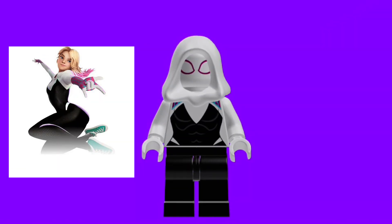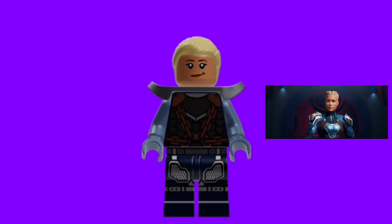Starting off, we have Spider Gwen, and this is the exact same one that was used in the set, with just regular black legs and all the specialized pieces that go with her. There's not very much to say. Then we have Paradigm, and I did decide to go with the unmasked version, because I do like that version a little bit better, because it looks more unique than the other seven members.